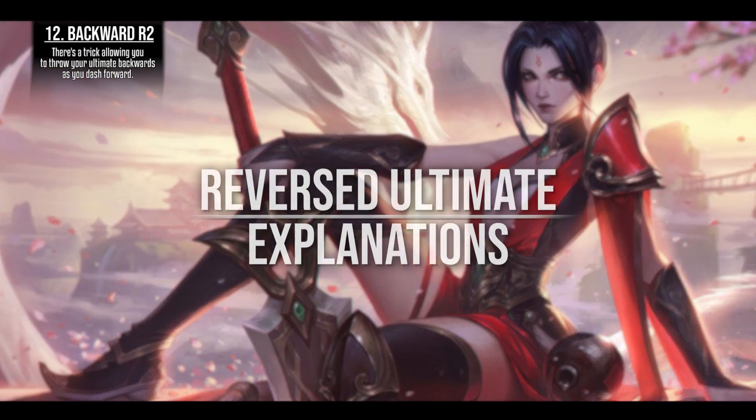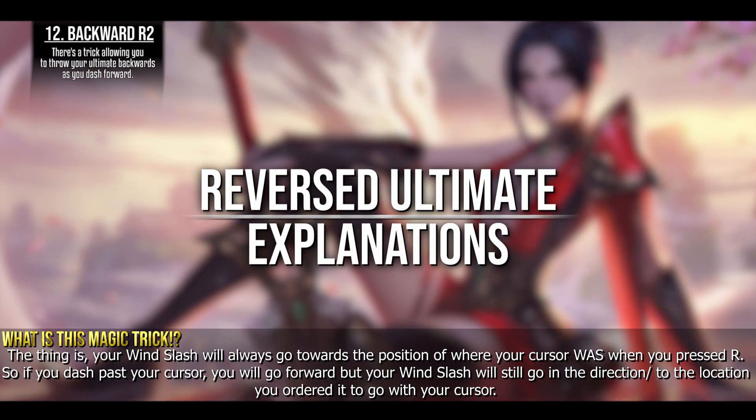Your Wind Slash will always travel toward the position where your cursor was when you pressed R. So if you dash past the cursor, you will go forward but your Wind Slash will still travel in the direction you pointed with the cursor when you cast it.